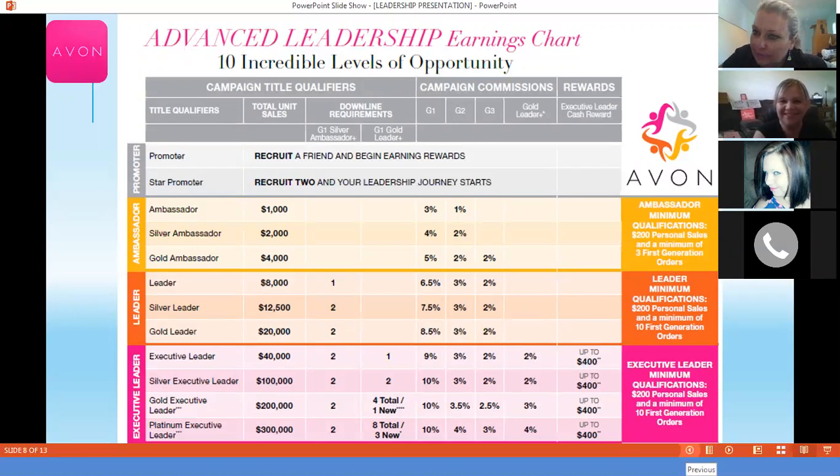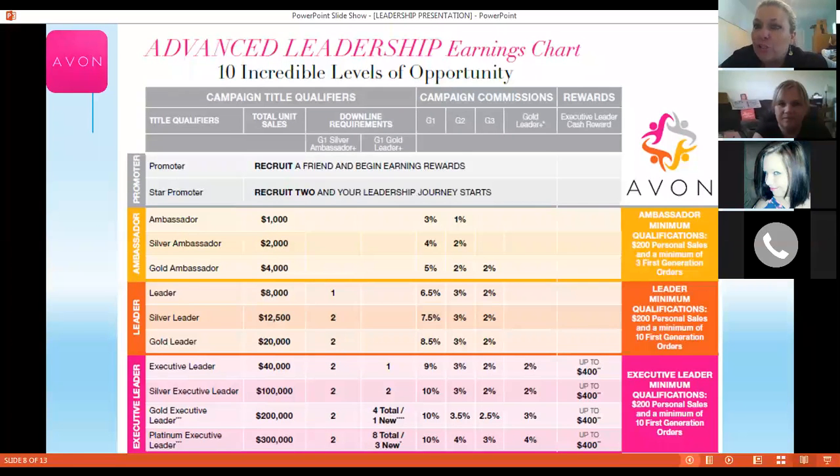Ambassador is where you'll start earning commission, and this is where the rise-up bonus really takes into effect. An ambassador is when you have $1,000 worth of team sales and $200 minimum are the leader's own sales. As long as that total adds up to $1,000 and your sales are $200, you're good. And you have a minimum of three first-generation orders — meaning three recruits that have placed orders in that campaign. It all has to be done in that campaign.